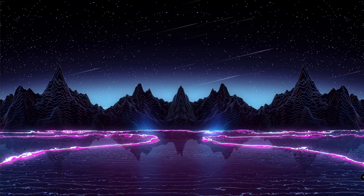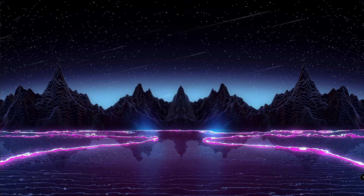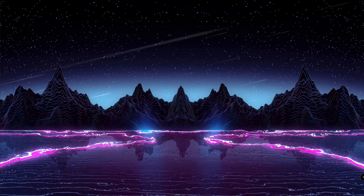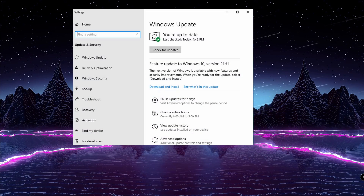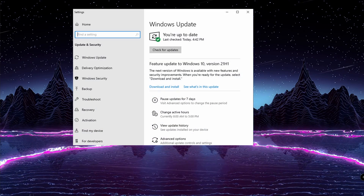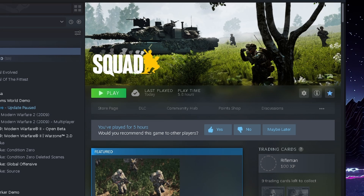First off, you've got to make sure that your graphics drivers are all good to go — they have to be updated. Second, go into your settings and look for the Windows Update setting and check if it's updated.